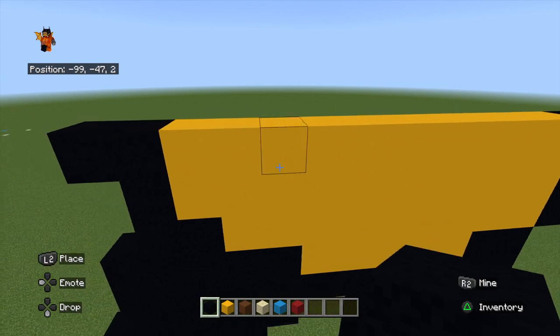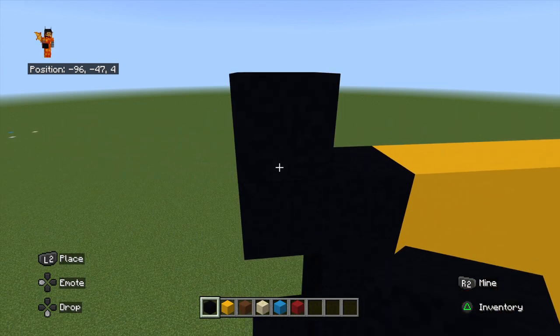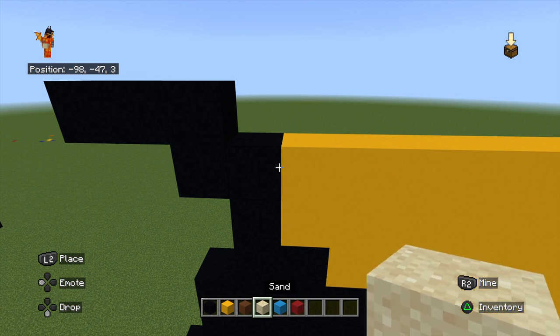Okay, then come back over here. We're going to go one black, then do two to the left. Now you're going to get your sand out — you're going to do two of those. One black.